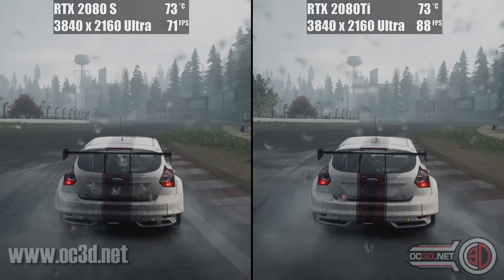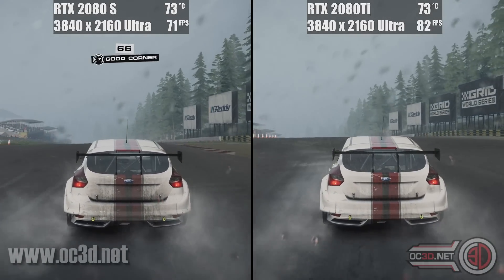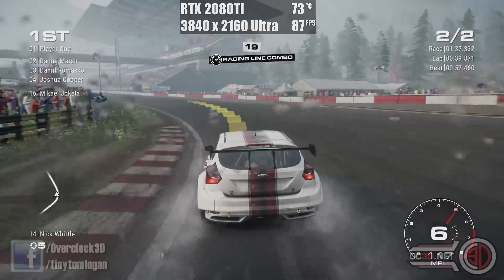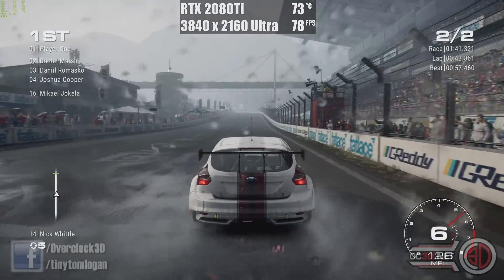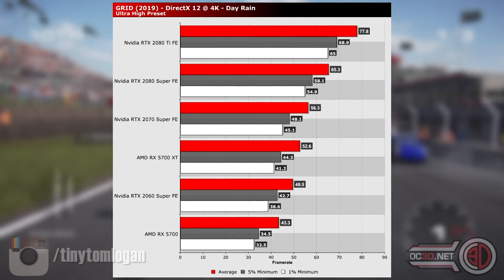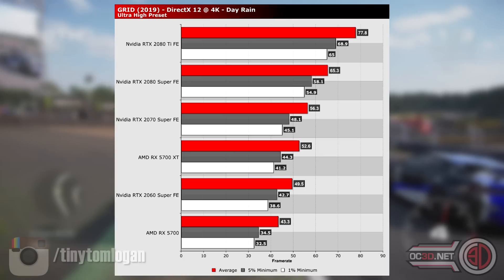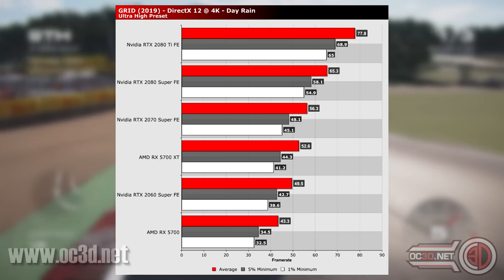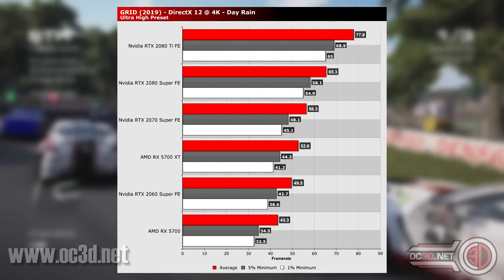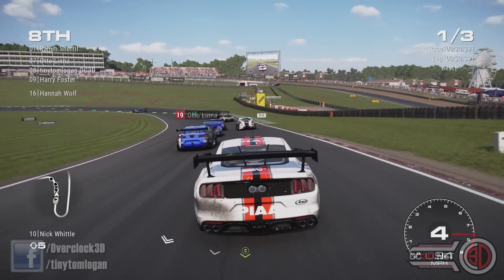In comes the 2080 Ti, out slides the 2070, so we're up with the big boys now. In ultra with the rain you can see we're hovering around 75 to 80 FPS average, which is quite stressful for a wheeled game. As we come along the final straight, the graphs pop up and you can see we've gone from an average of 57 with the 5700 up to an average of 77 with the 2080 Ti. Although 30 frames per second is a lot, that's across what would effectively be an £800 price difference — and remember this is a worst-case scenario with 4K ultra and rain.